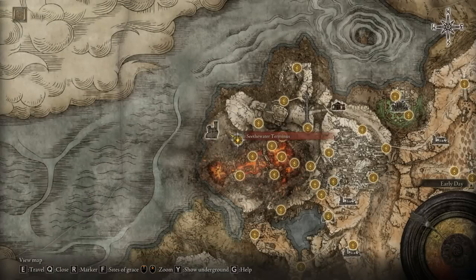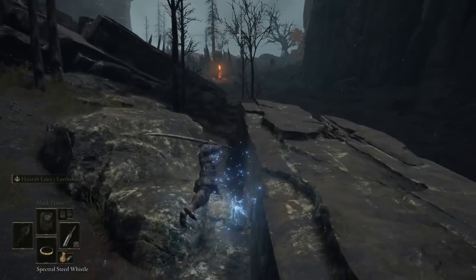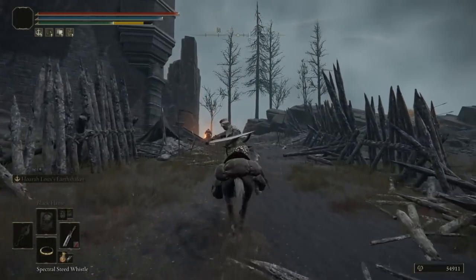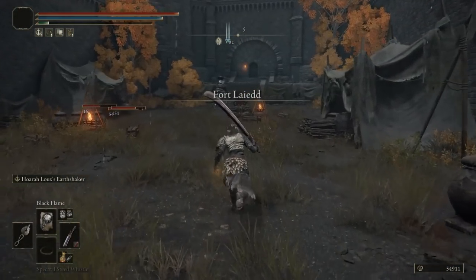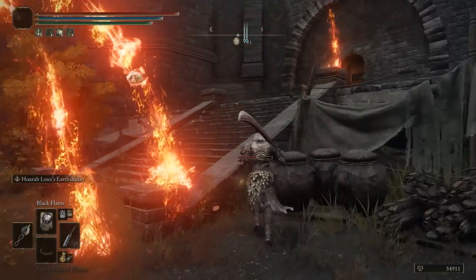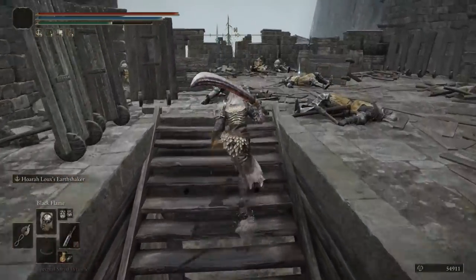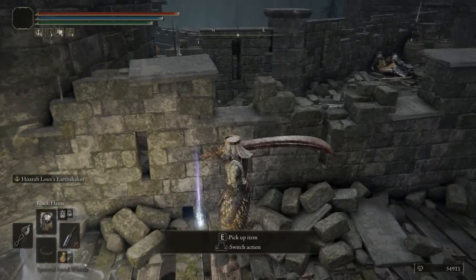Moving on towards the second talisman, this can be found over at Seathwater Terminus. Before, I showed you two different versions of that talisman, and they can be stacked too. However, you're better off using a different talisman instead of stacking both, and we'll get into that shortly. While you're at Seathwater Terminus, head towards the west. You should see a castle as well as a mini boss inside the fort. Go past this enemy — if you take it nice and easy, you should be able to walk through without engaging, then go towards the next door, interact with it, and go up the stairs. We are going straight up and then taking a left. This is the Fire Scorpion Charm.